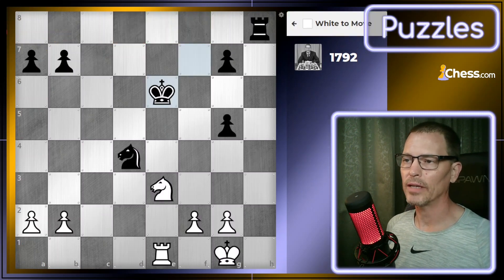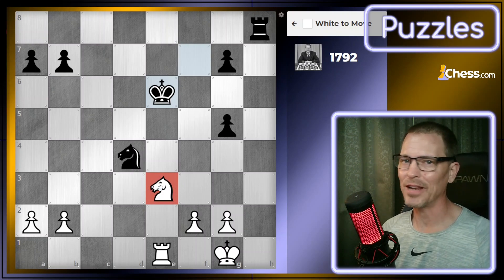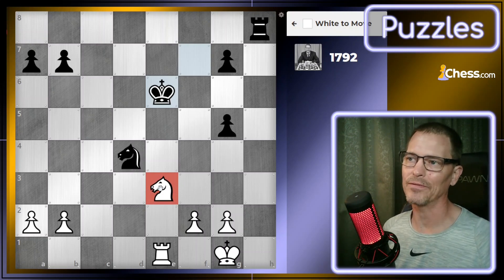I do like discovered attacks. Before I got back into chess about two years ago, I don't think I knew what discovered checks were — I might have played a few by accident, but none intentionally. But since I've learned what they are, they're pretty powerful, especially discovered checks. Discovered attacks on other pieces like the queen are nice as well. The cool thing is when you can attack another piece at the same time.